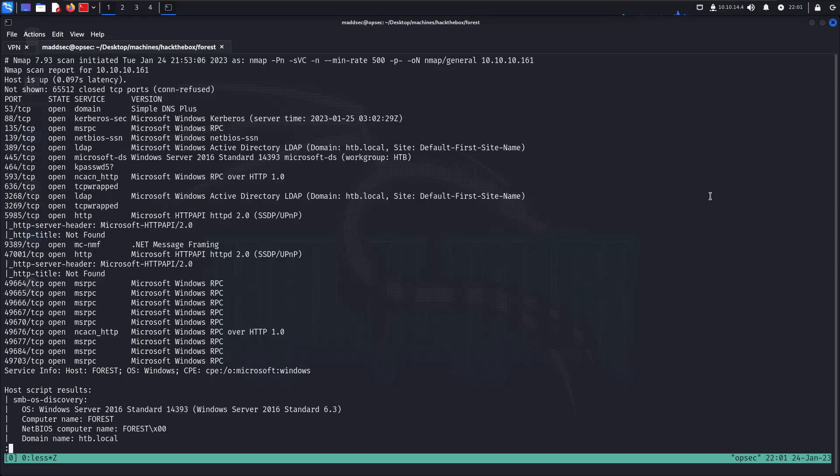Hi, what's up everybody, here's Matt once again with another video. Today's video is all about Forest, an Active Directory based machine on Hack The Box, which I think is one of the best on the easy level. Let's get going by looking at this nmap scan that I've just ran.